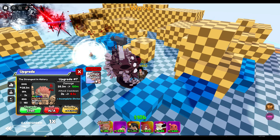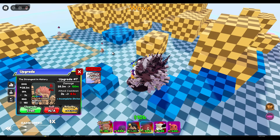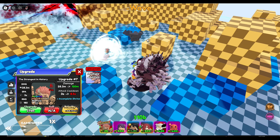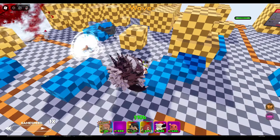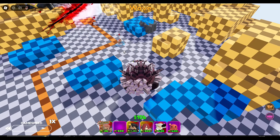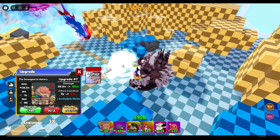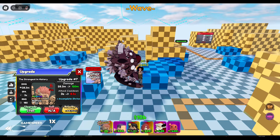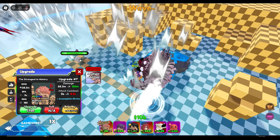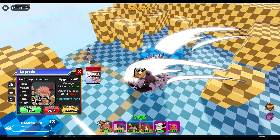It looks like the same move but he gets a new ability. Let me spawn something with really high health real quick. I need just a crazy amount of health — okay, this one has one billion health. Let's see what his first ability, Waffle Maker, does.